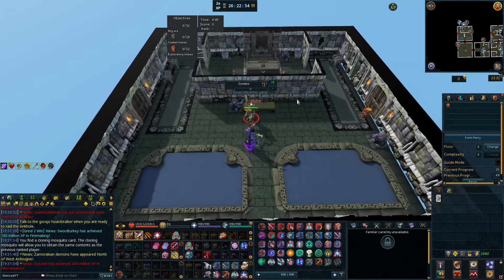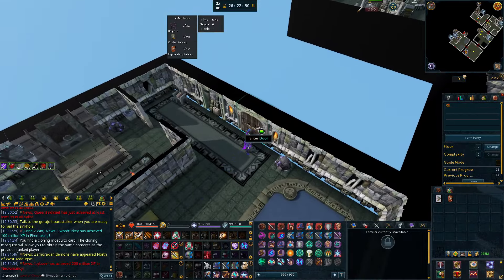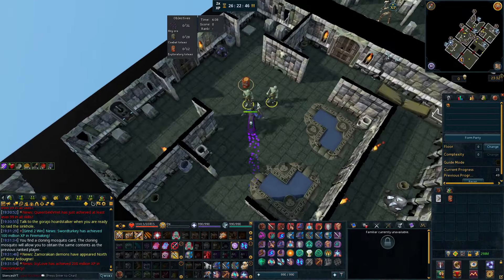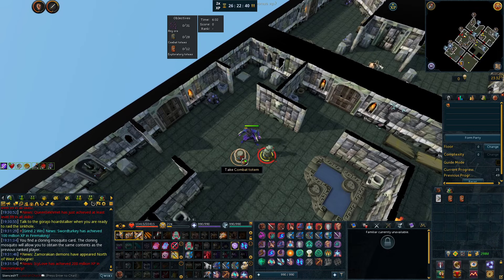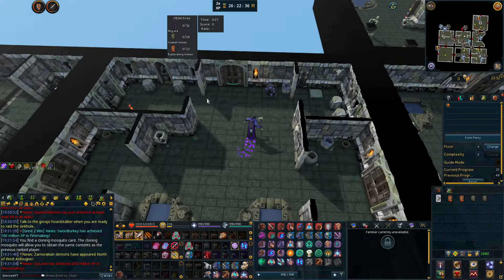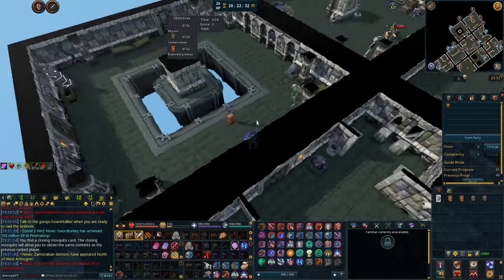The XP rewards from sinkholes are pretty decent, and I think you can get some cards for Dungeoneering from this minigame as well. So sinkholes are probably something I'm going to do to train Dungeoneering passively — it happens every half hour each hour. For example at 23:30, then 30, 1:30, 2:30 — things like that. Overall it's a pretty good daily to do.